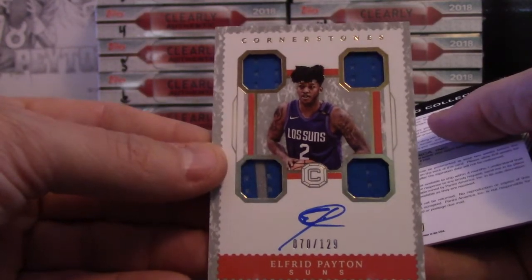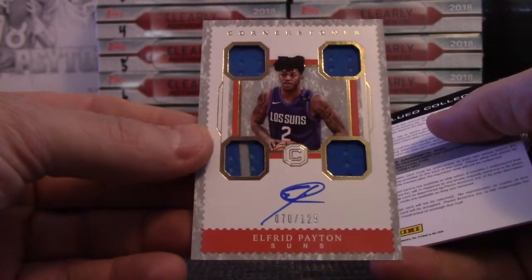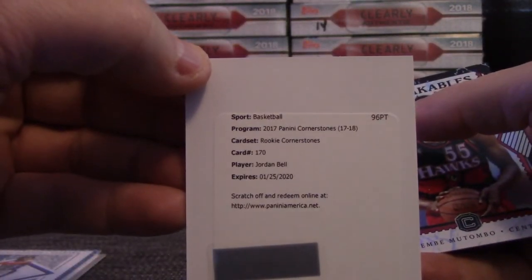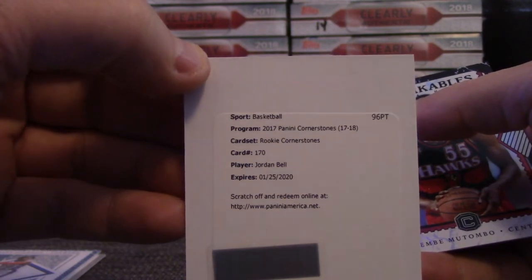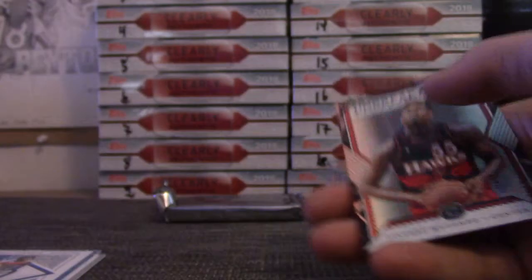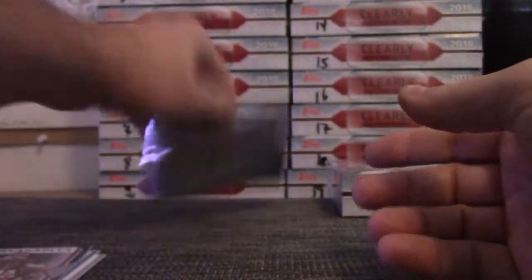70 of 129. I think you're getting double cornerstones in this one. Jordan Bell rookie cornerstone — Jordan could be good for Golden State one day, right? He could be a solid player. Dikembe Mutombo — here it is.